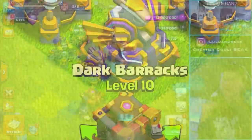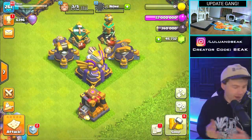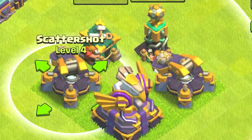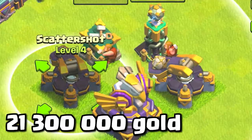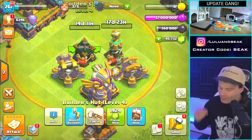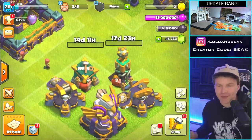The eagle artillery looks so awesome — how much is it gonna cost? Our dude is gonna cost 21.5 million. The scatter shots are essentially the same — they're gonna be 21.3 million. Look at them though, man — they look awesome.